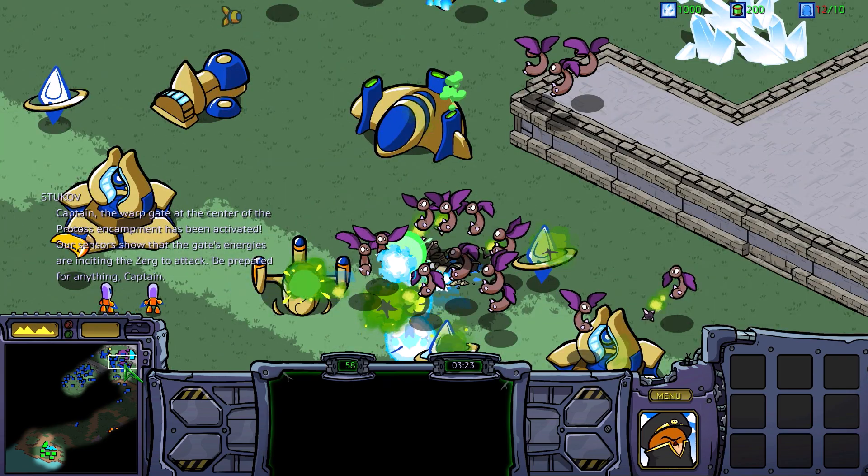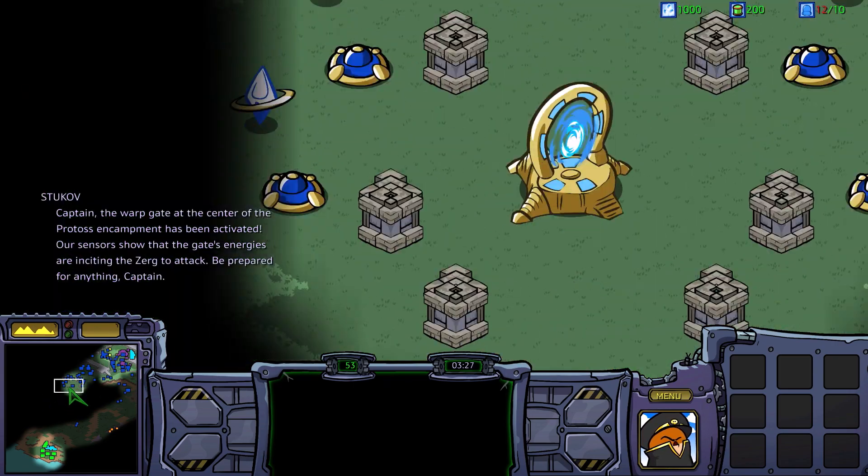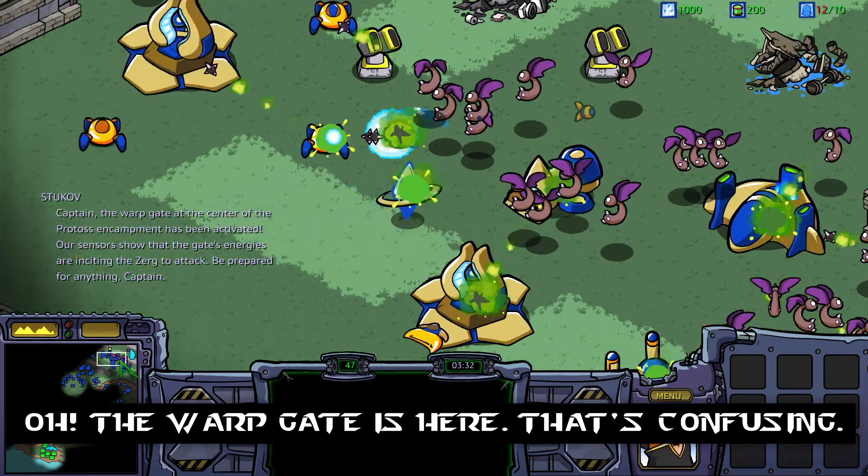Captain, the warp gate at the center of the Protoss encampment has been activated. The sensors show that the gate's energies are inciting the Zerg to attack. Be prepared for anything, Captain.